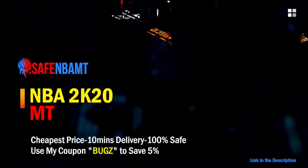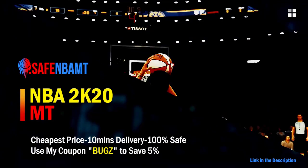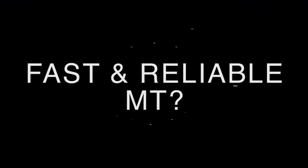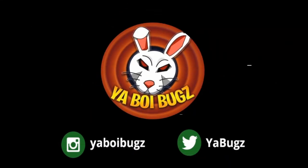If you want cheap, fast and reliable NBA 2K20 MyTeam coins, head on over to nbasafe.com and use code 'bugs' for five percent off at checkout. If you want some cheap MT, make sure to hit me up on Instagram and Twitter for the fastest and most reliable purchase on the internet right now.